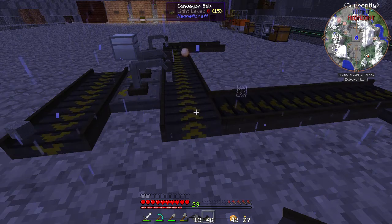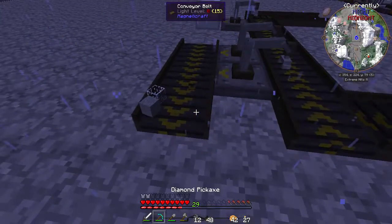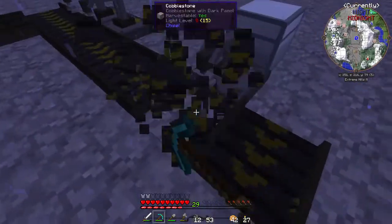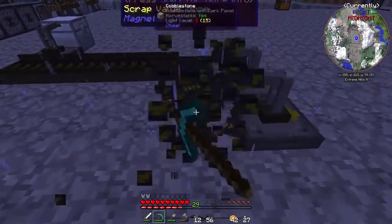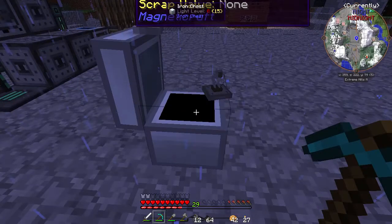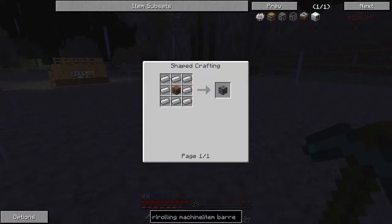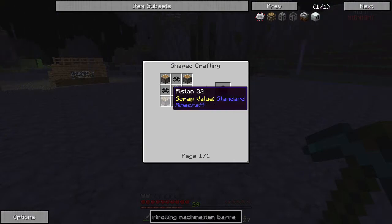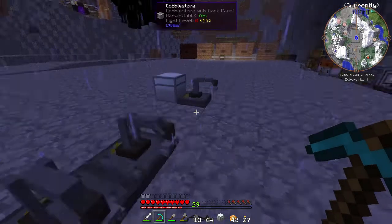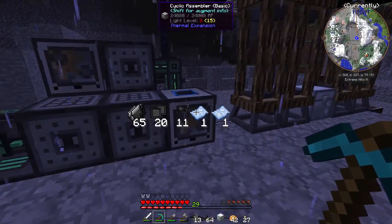That's kind of the idea of what we're going to be working with — singular conveyor belts going to different locations, and we'll just tell the inserters what they can grab and what they're not allowed to touch. For example, in order to make nodes we need flint, stone plates, and glass, and we can just tell something that's what it's allowed to pick up. It puts it into a cyclic assembler and we make what we need.